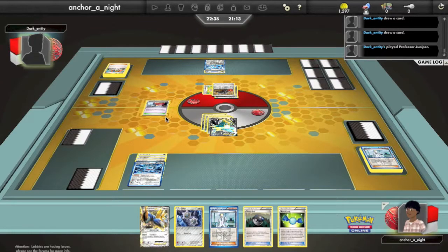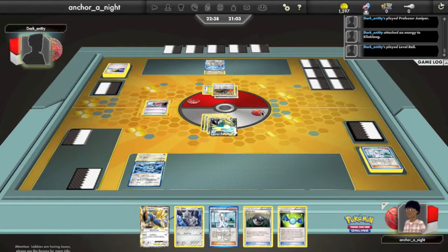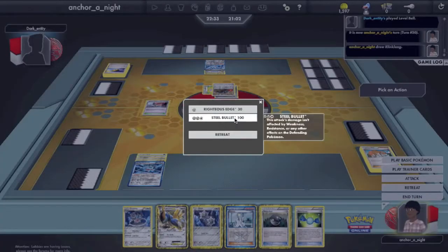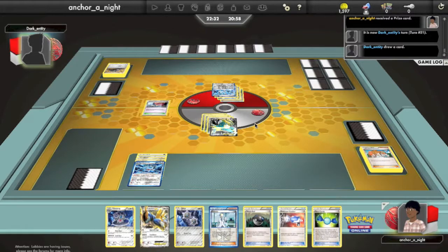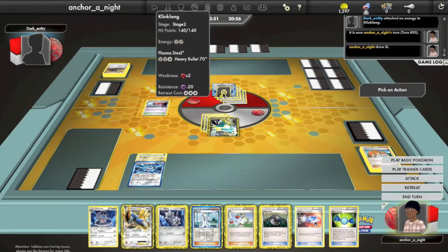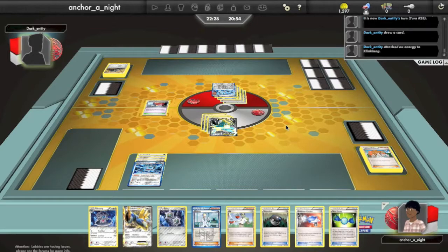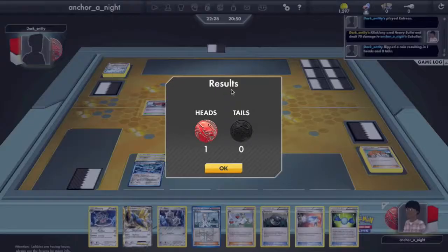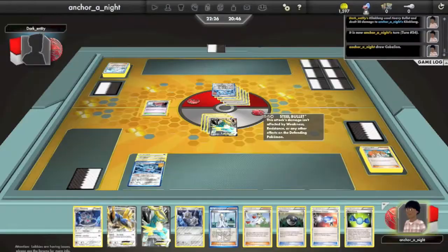He Junipers. At this point his deck is fairly thin. He attaches an Energy to Klinklang and Level Balls — there's probably nothing left to get in his deck. He Devours for one. I just Steel Bullet; there's no need to play anything to tempt him to Catcher stall. I'm going to get a Catcher but he has nothing on his bench for my prizes. So at this point I can win this game in two shots. I Steel Bullet if he does nothing, but now he has enough energy to attack. He manages to do 70 and hit the benched Klinklang for 20, but I can Steel Bullet for the win.